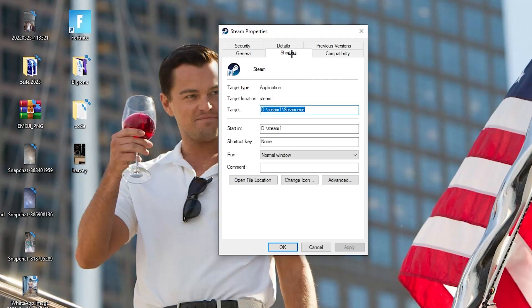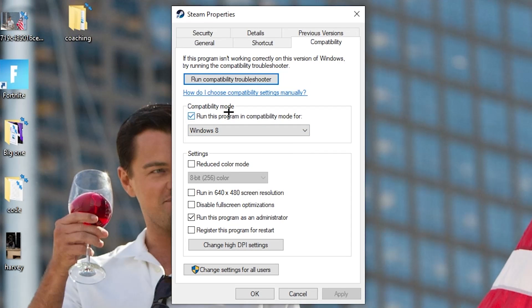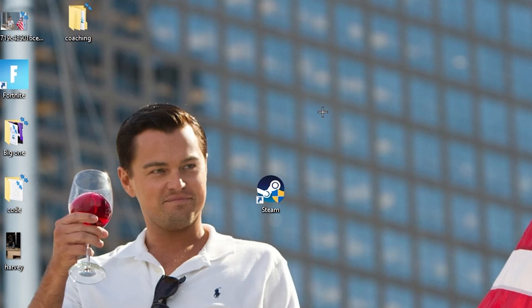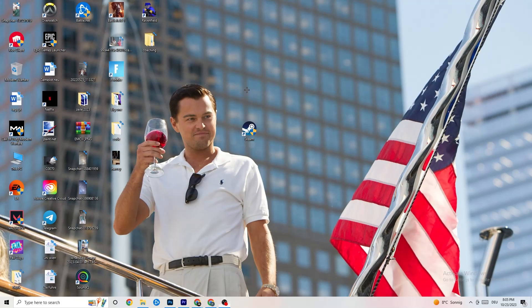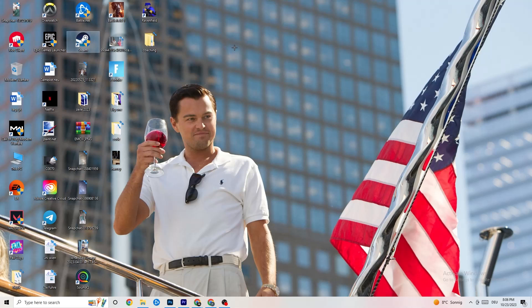If that doesn't work, right-click the launcher shortcut, go down to 'Properties,' and navigate to the 'Compatibility' tab. Copy these settings: enable 'Run this program in compatibility mode' and select the latest Windows version you have. Disable 'Reduce color mode,' disable 'Run in 640x480 screen resolution,' disable 'Full screen optimizations,' and enable 'Run this program as an administrator.' Hit Apply and OK, then restart your PC. Do the same thing for your game shortcut as well.